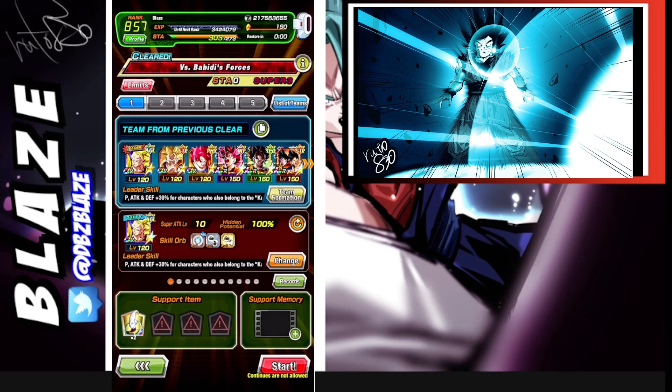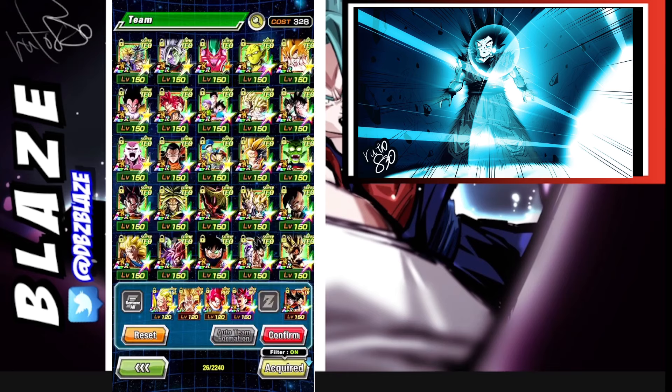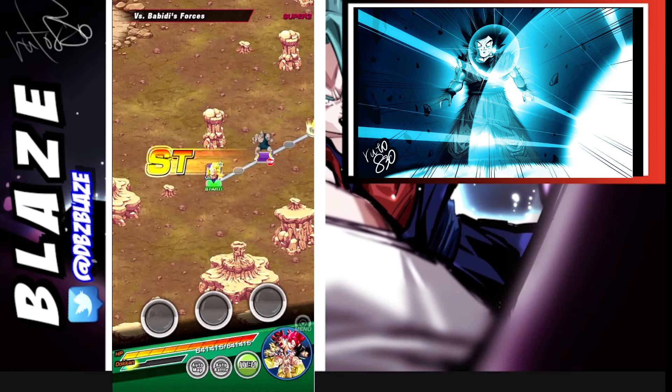This does take a little bit of RNG. If you don't have Vegeto, you can substitute him with Goten and Trunks, since they're part of the Majin Buu saga and work well with this Goku. So let's go ahead and substitute in Goten and Trunks.